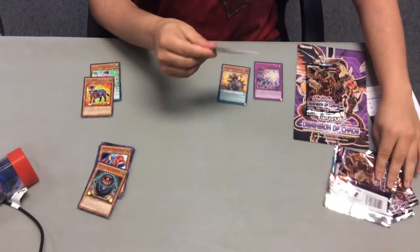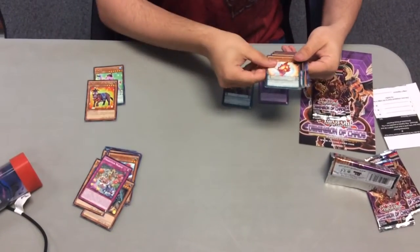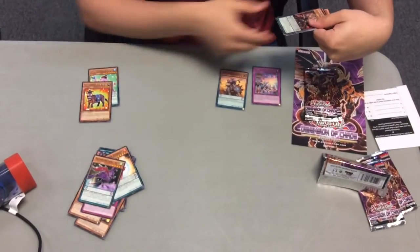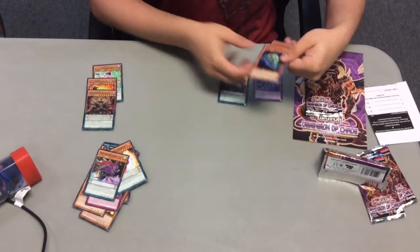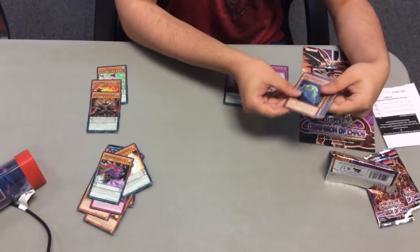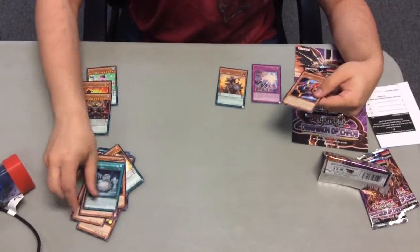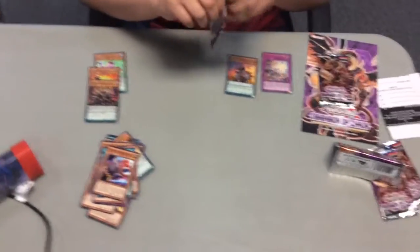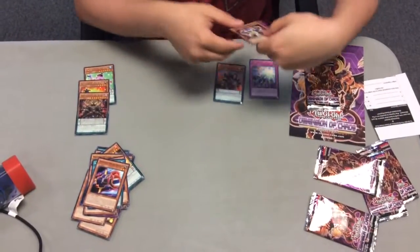Third pack: DD Necroskull, Fright Fur March, Performer Pal, Plush Fire, Magispector Crow, Triple D Oblivion King Abyss Ragnarok — a rare pendulum DDD — DD Swirl Slime, Gradle Cobra, Dark Contract with the Swamp King, and Soul Claw. So far we've only pulled one shiny from this set. Not many people have pulled too many shiny, so I'm hoping I get more.